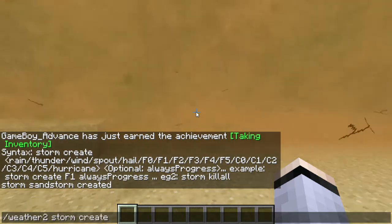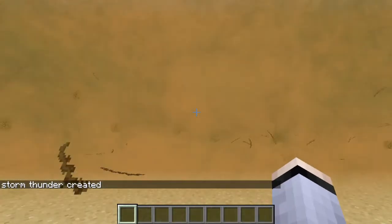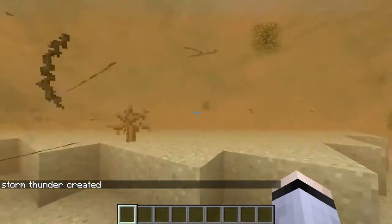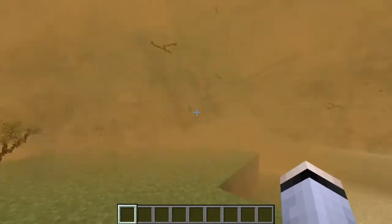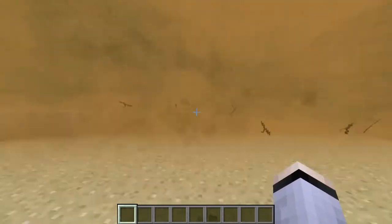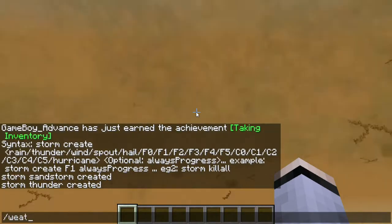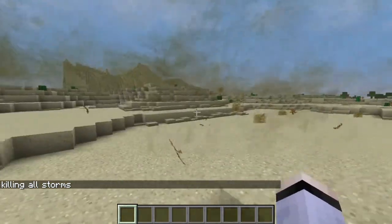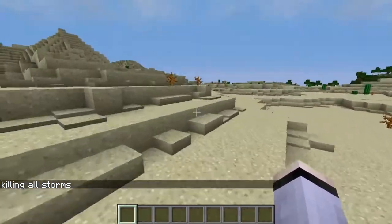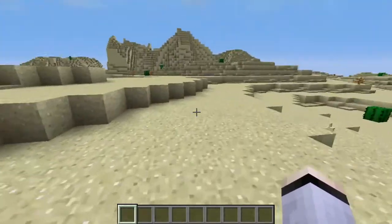Now it's gonna be a true sandstorm. That's the sandstorm. I went ahead and also spawned the thunderstorm, but I'll do 'weather2 storm kill all' to clear everything. I thought that was a really cool addition. Now there are sand piles on the ground - you could also call them sand tiles.